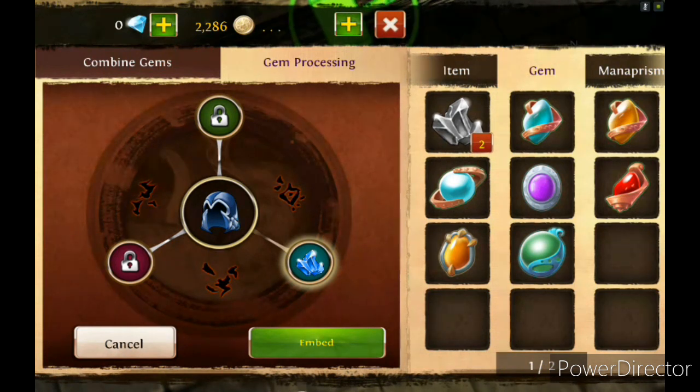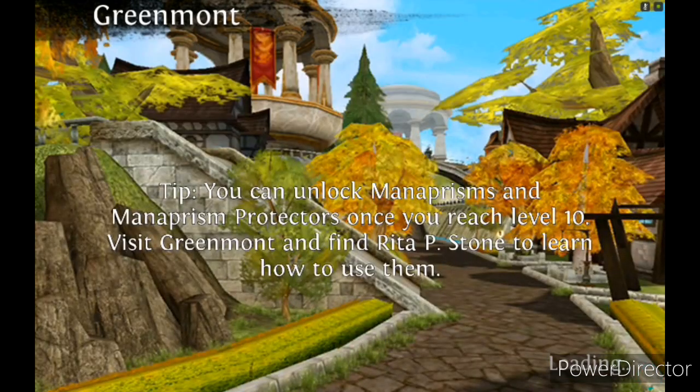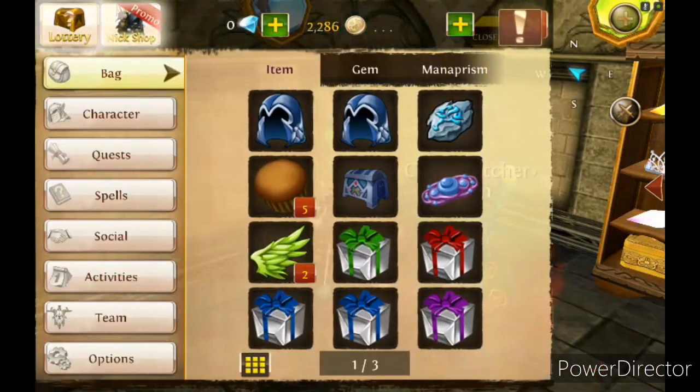You have like 10 seconds to do it or it will not work — maybe on your phone, but on mine it did work. When you get the 'Connection Lost' screen, it's perfect, you did it. Just re-lock and it will look like this.